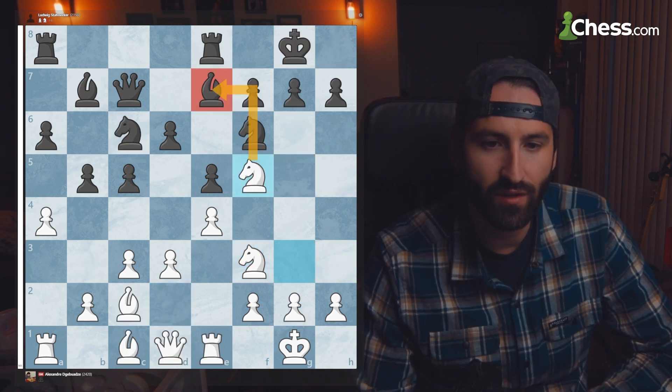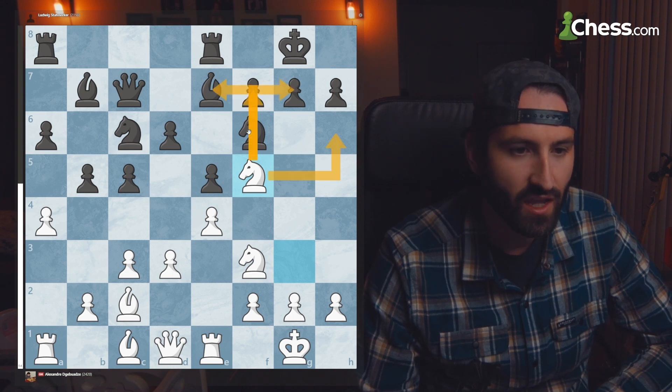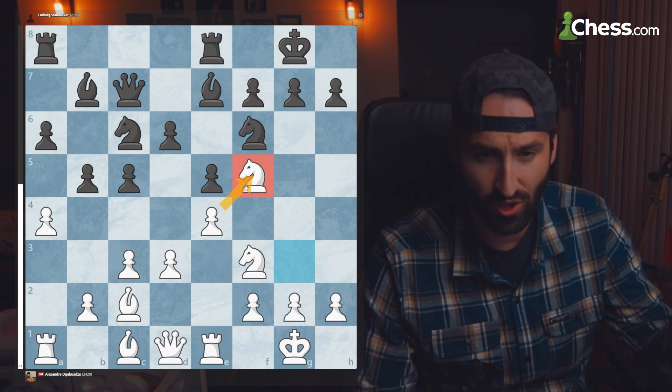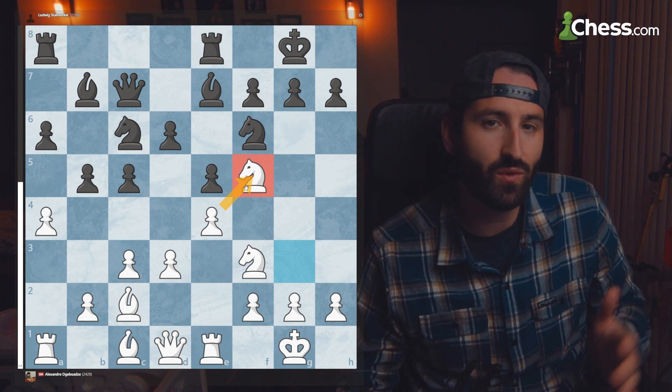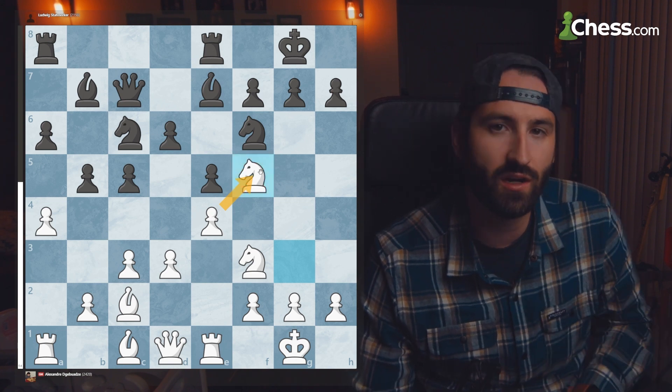That really all started with knight to F5, taking up so much space on the kingside and restricting a lot of movement. And because it's supported by the pawn, it's super strong. This is a motif you definitely should know when playing the Rui Lopez or the Italian games, because the F5 square is a big part of those plans.